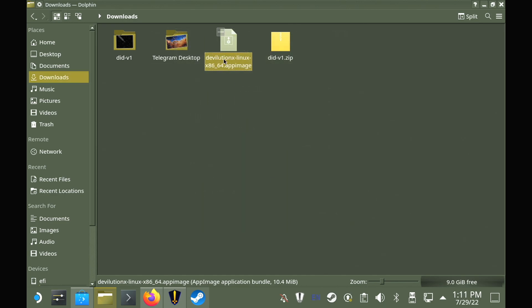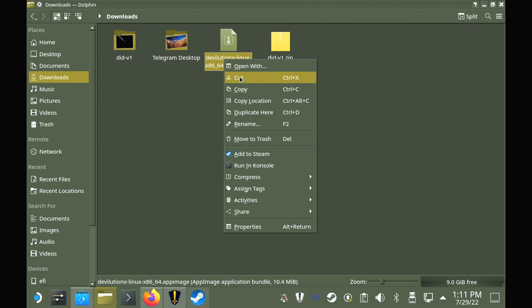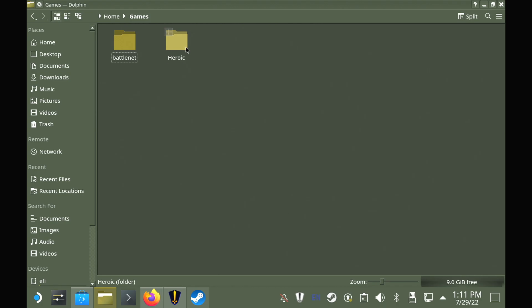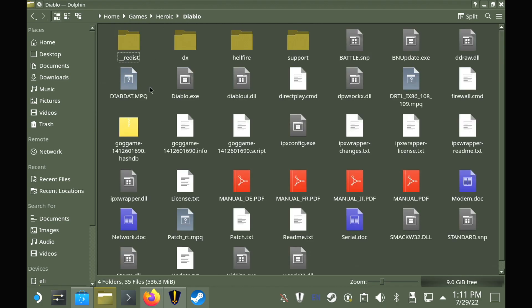And now, move this AppImage into the folder where Diablo is installed. And that's all you have to do to get it to actually run and detect the Diablo content properly.